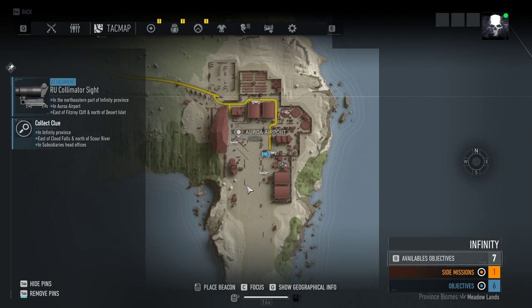What is up everybody, I'm back at it again with another video on a location for a blueprint or attachment. This one's actually for the RU Collimator Site — I'm not familiar with how this reticle looks yet and I haven't put it on any guns, so we're gonna see it right here and right now. I'm gonna try to do this for every single attachment and gun location blueprint location that I can find. Some of these are not as cool as others, but don't forget to subscribe to the YouTube channel if you're interested in seeing all the locations — it'll save you some time and effort.